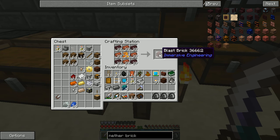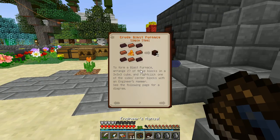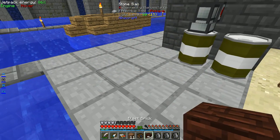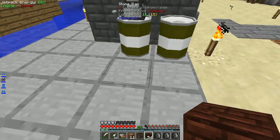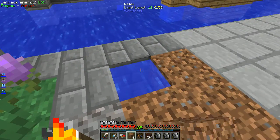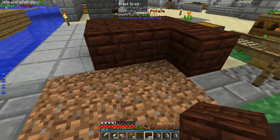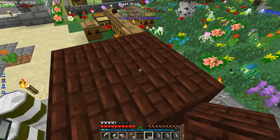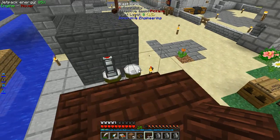That gives us more blast brick than I expected — I thought it was one-for-one, but it created two. That gives us a little more to work with. It's still a three-by-three structure, so I'll leave a bit of space to walk between things. I need to fill this in — I don't have anything, so let's fill it with dirt. Now it's just a matter of placing the blast brick down. I'm getting update delays for some reason, causing seemingly invisible blocks, but I'll ignore that.